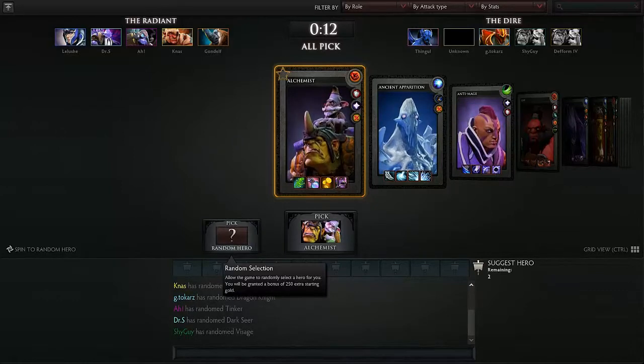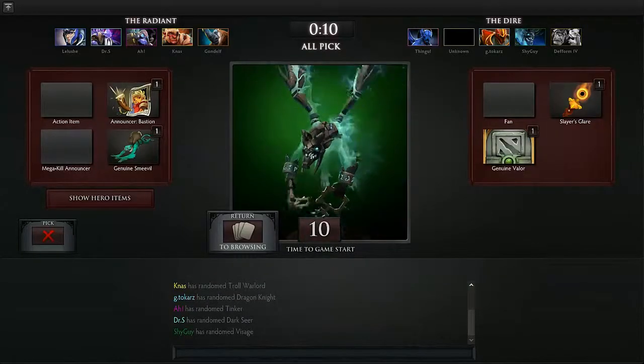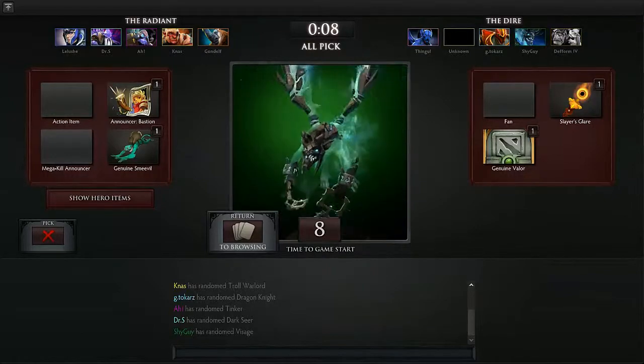I'm going to go random hero for obvious reasons — I get a bit more gold — and I get Visage.